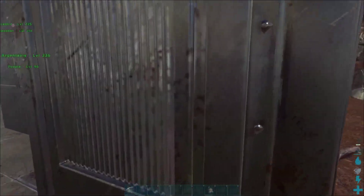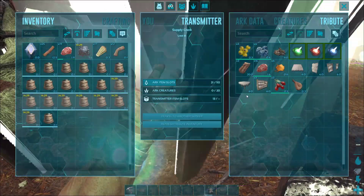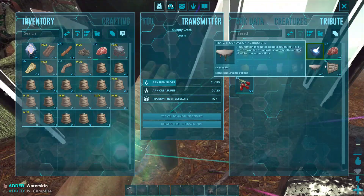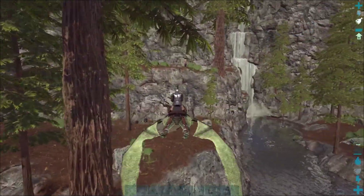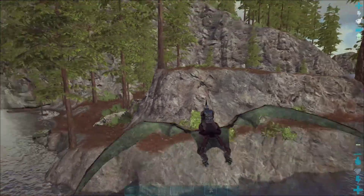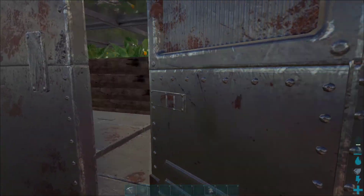By the way, this is a PvP server — official PvP, not small tribes, just normal official. I used this cliff here. We've got obsidian down there, metal all over this mountain piece. And down here I've got crops, because I needed crops that don't spawn here.